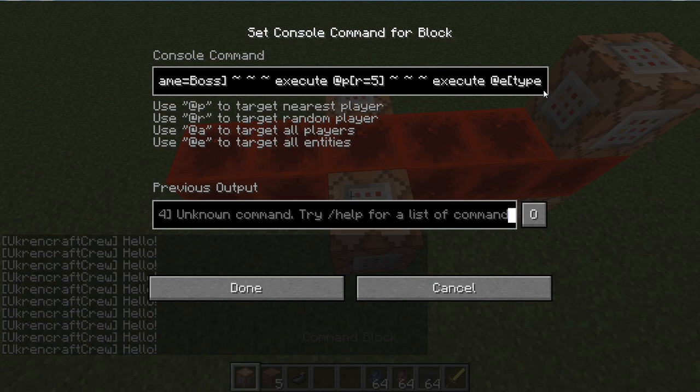So it's executing at the villager, and if r is around five blocks of it — now you're going to see what I'm going to do next. I'm going to execute it at the villager again to make the villager say: leave. This is a really easy command — it might be complicated for some of you.